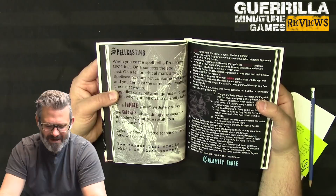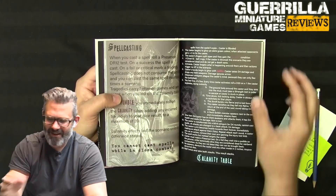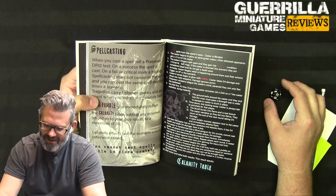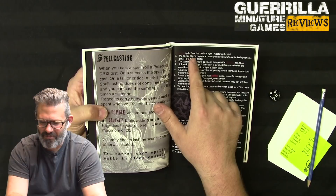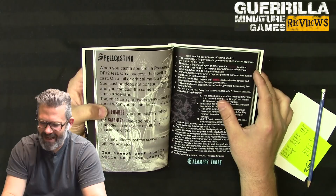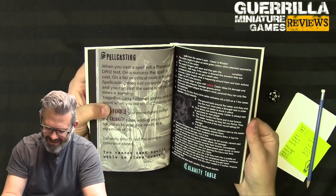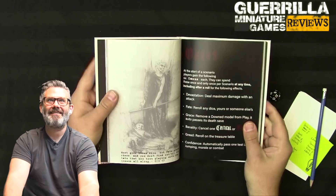Spell casting is a Presence DR12 test. On a fumble you immediately roll on the Calamity table, adding any incurred tragedies to your dice roll to a maximum of 20. Calamity effects last the scenario. Result 1: blood spills from your caster's eyes and you're blinded. Result 3: the caster's fingers split open, gaining the bleeding condition. Result 4: Death Bell rings - if the caster is downed this scenario they are considered dead and don't get a death save.